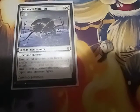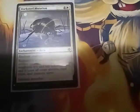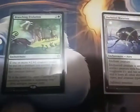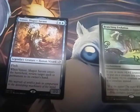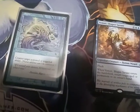All right, that's all for today. Let me just review real quick: Darksteel Mutation, Branching Evolution, Venser Shaper Savant, and Stifle. All right guys, happy gaming!